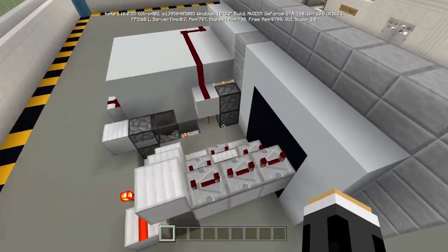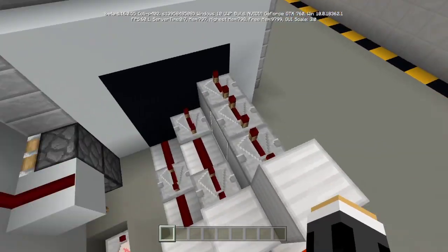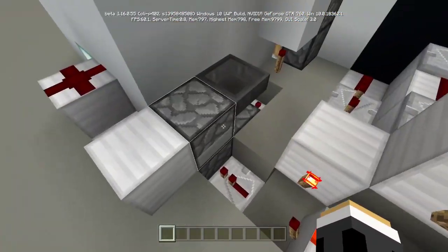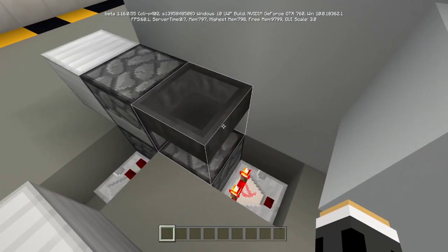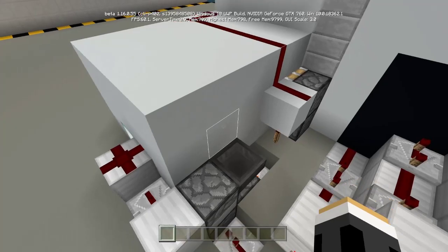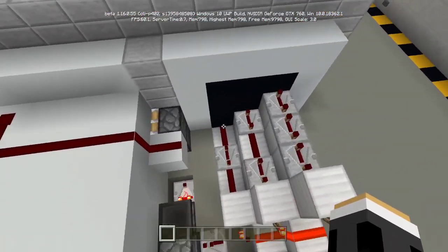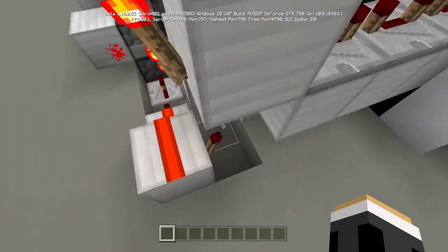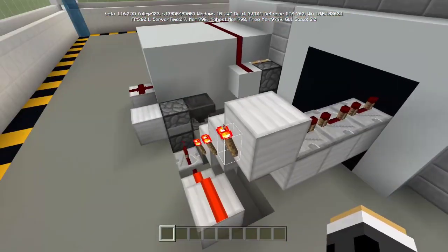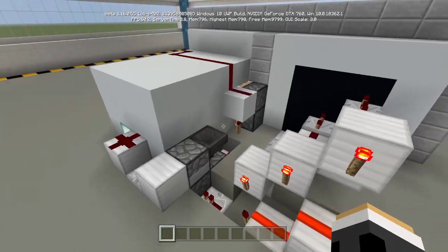Let me take a look at the redstone behind it. As you can see it is very simple — we have a repeater and a door gate, and we have a T flip-flop right here which you can use to toggle the door off. That is very simple, isn't it? If you want a tutorial like this, just watch the full video.